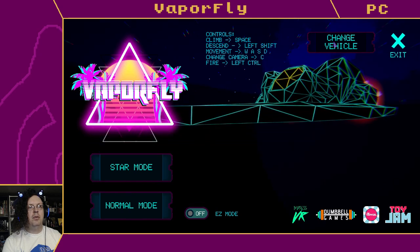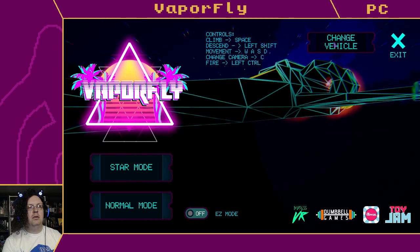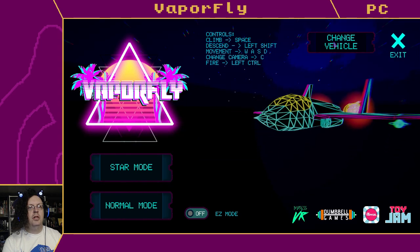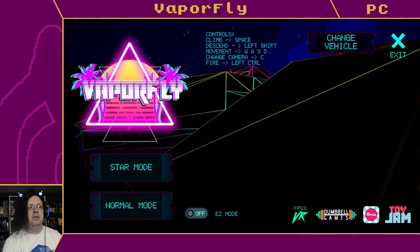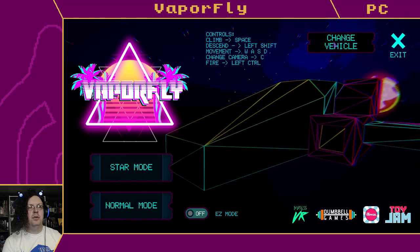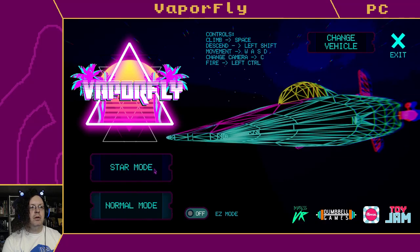That one looks like something out of Wipeout. This one looks like an X-wing with its wings closed. That's a fighter jet. I think I skipped another large one in there - yeah, it's my mouse being a mouse. I guess we'll rotate through the options.